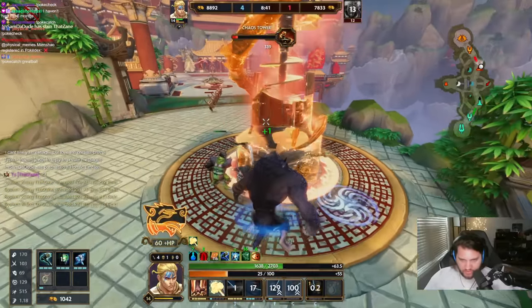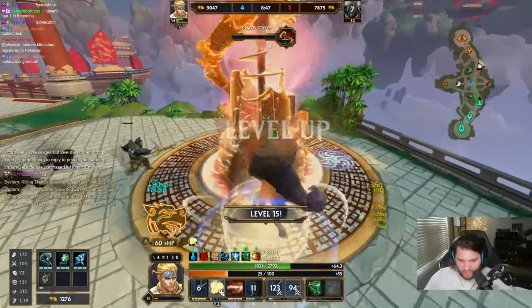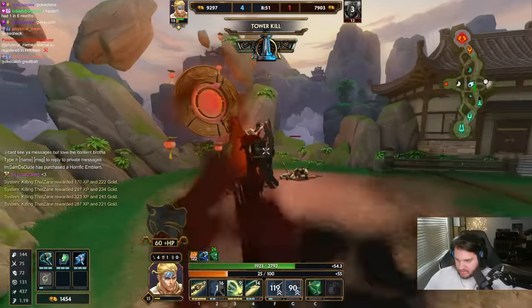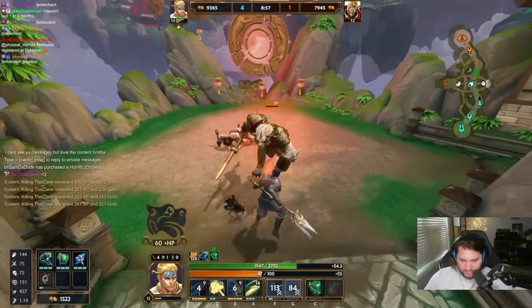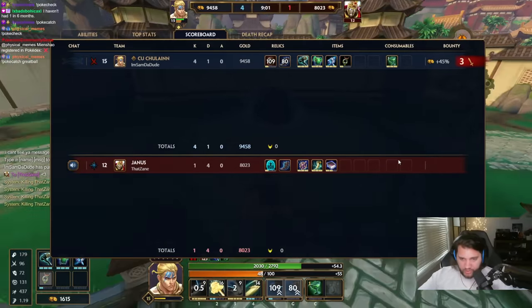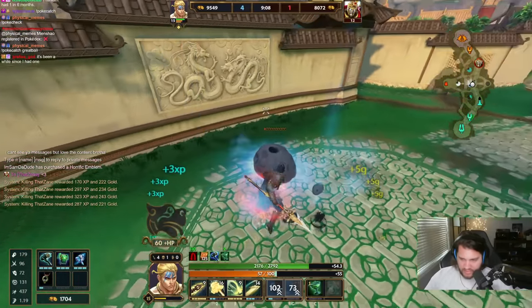I'm just a bully, bro. I have 2700 HP and 129 magical protections already. What's the game plan? What could you possibly do to stop this from happening to you? And then it's going to be even worse because in Conquest, you have Bluestone too, helping you out — giving you a little bit more power, a little bit more HP5, a little bit more damage on the ticks.